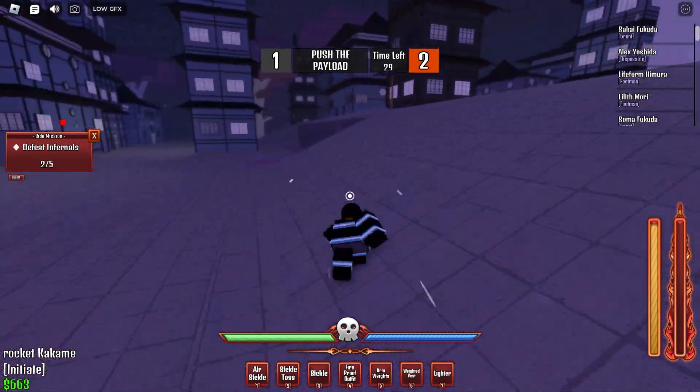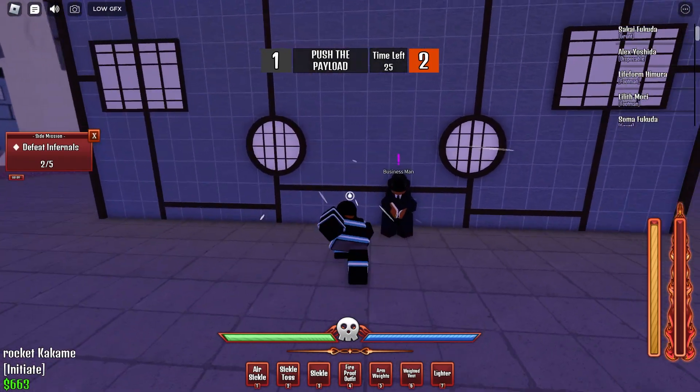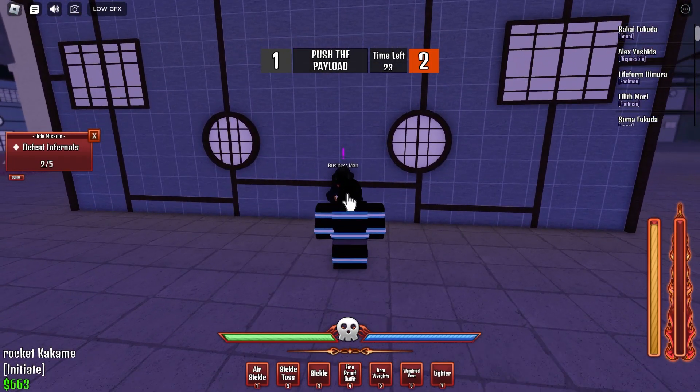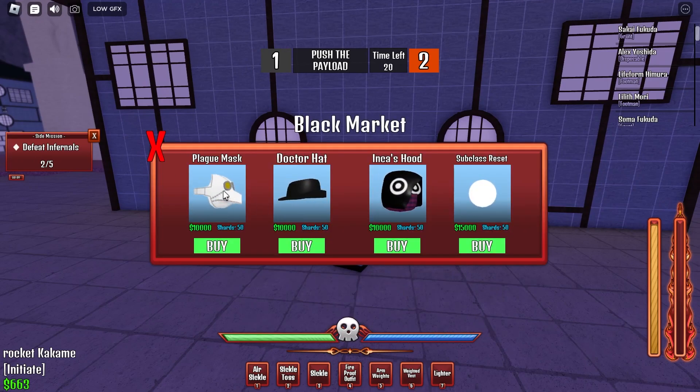All you gotta do is spawn in Akaza and go to the right, like directly to the right. You'll be next to the other NPC, and here he is. Well, I guess he's called a businessman, not Mysterious Man. But anyways, this is his shop.